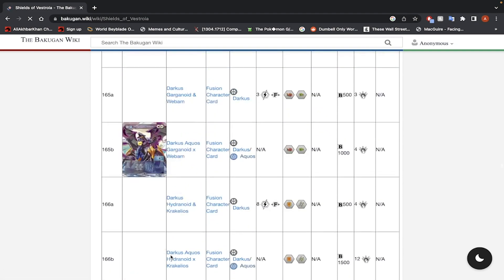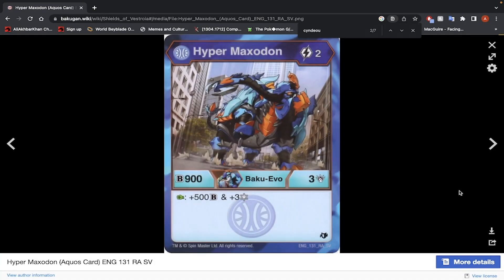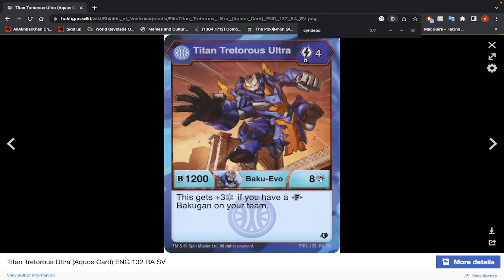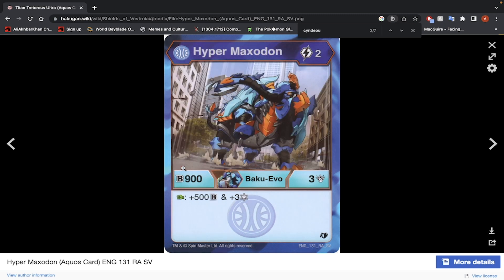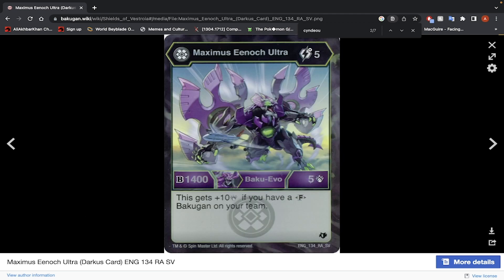Looking at the evolutions — there aren't many. Two energy to evolve, 900 B-Power, 3 damage — pretty solid evolution. Titan Traitor Sultra — 4 energy to evolve, 1200 B-Power, 8 damage, and if you have a fusion Bakugan on the team you get 3 Frost Strike — also a pretty good evolution. Maximus Enoch Ultra — 1400 B-Power, 5 damage. This Bakugan gets 10 damage if you have a Fusion Bakugan on your team, but it's 5 energy so you're going to be pushing it.